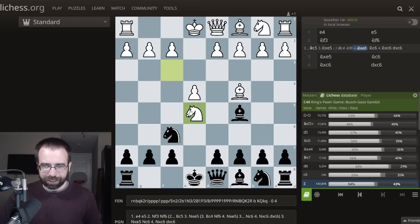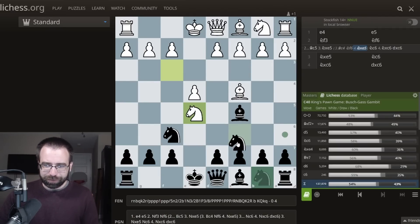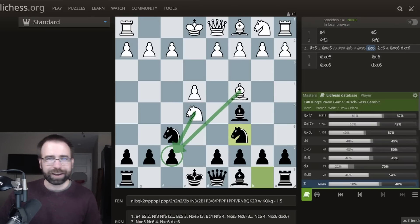Here White has the option of taking on E5, and suddenly the F7 pawn comes under fire from a knight and the bishop. You can play this as if it were a Traxler Gambit. This is not quite a Traxler gambit, but if Knight to C6, you can go ahead and offer this F pawn, which leads to some of the craziest, wildest things. Some of these things are so wild that I'm actually going to need to make a second video just on the Stafford meets the Traxler variation — so make sure you're subscribed to the channel.